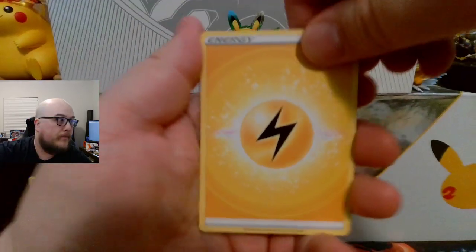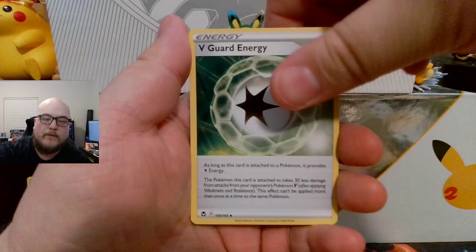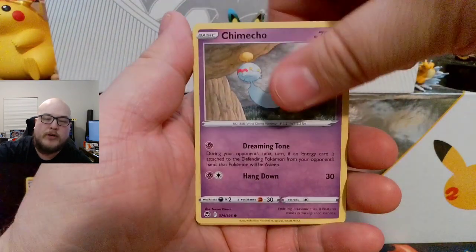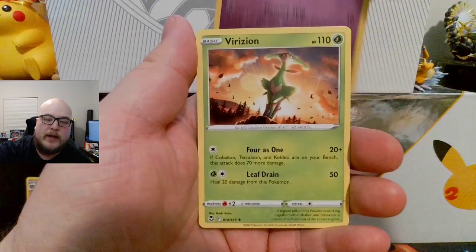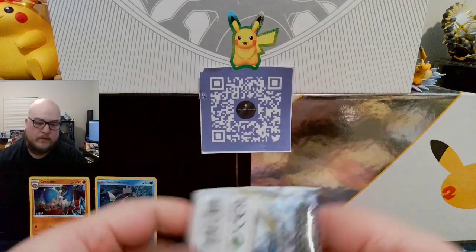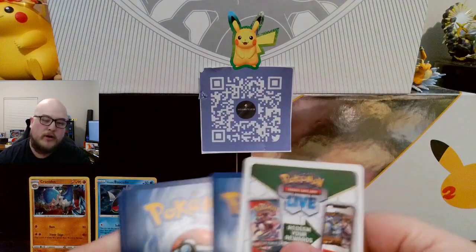Energy, Honchkrow, Hypno, B-Guard Energy, Spinarak, Drowsy, Bunnery, Chimcho, Chimcho, Emoga, Ralts Reverse, and a Verizon non-holographic. Alone in Vulpix — no white co-card. Energy, Sunflora, Worker, Claydol, Fletchling, Ralts, Durant, Metatite, Emoga, Growlithe Reverse, and a Cobalion non-holographic.